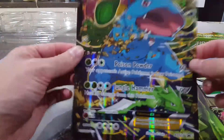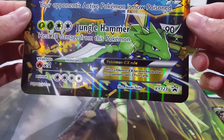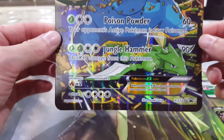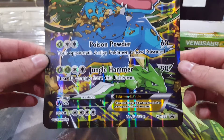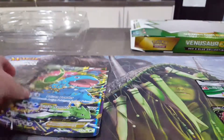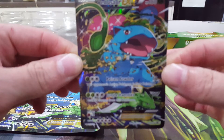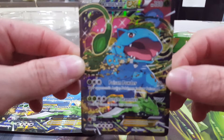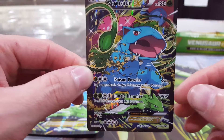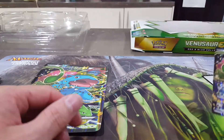So here's what we get — we get the huge Venusaur EX, a massive Black Star promo which is XY123, really really nice. As you can see there's a Scyther on it, and a Vileplume in the top right-hand corner. Such a nice card. We get a code card as well. There it is — let the camera do its thing and focus. Really really nice card, lovely shimmer on it. I do like the new promos.